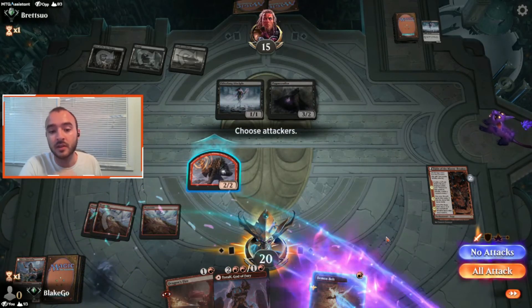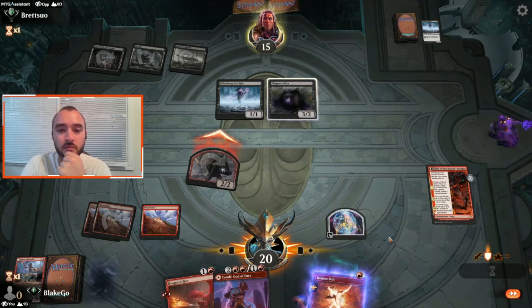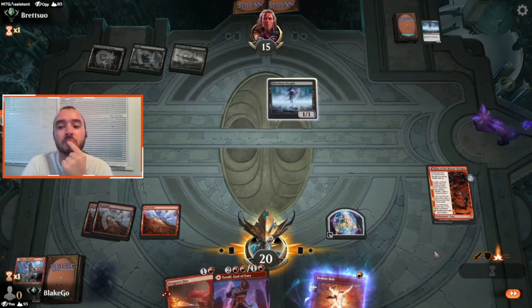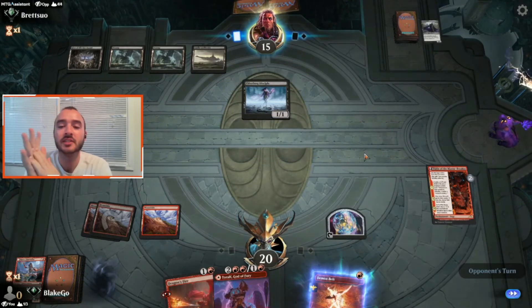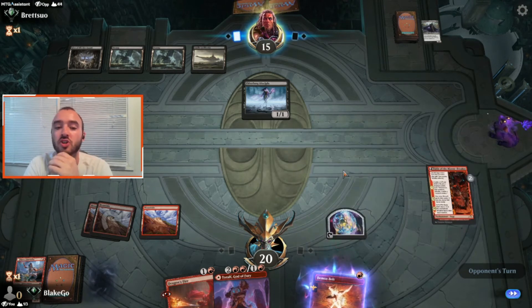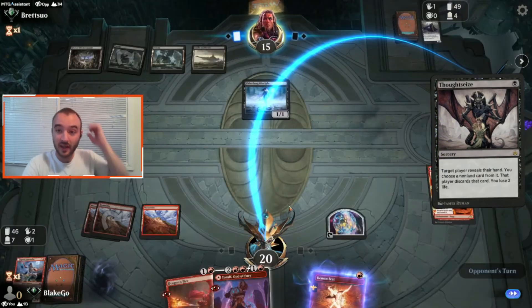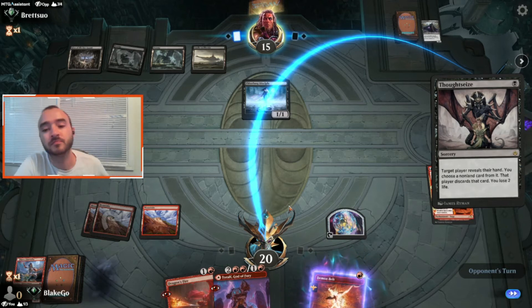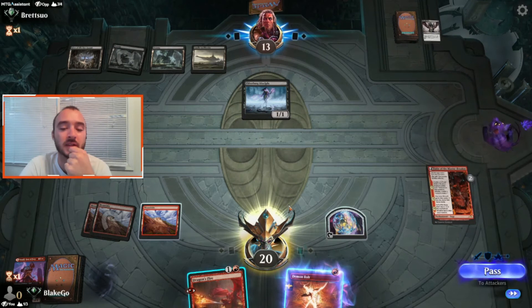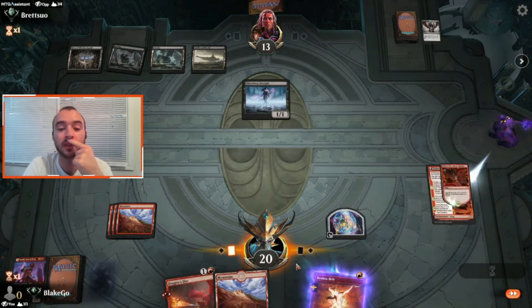They hit three Thought Seizes out of the five cards they've played — how ridiculous. They hit Toralf — I mean, that's the obvious giant target, makes sense. These decks are very boring to play against, but I think we can handle it. Of course we find our Mountain now. We've got a lot of interaction though. It would be nice to play down something to get to use the Fable reflection — we'll go ahead and use this just to get our value, because we're going to have to discard it anyway. Demon Bolt is amazing in this matchup because we get to protect it by foretelling it.